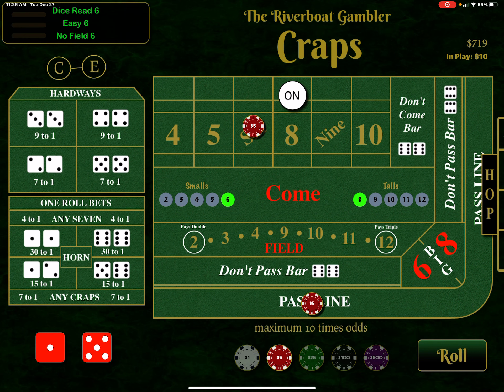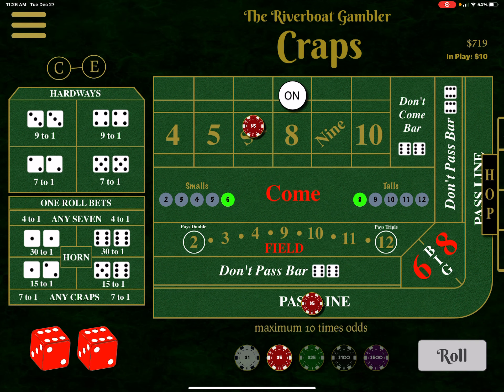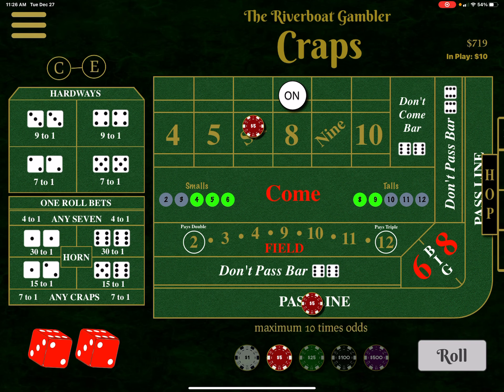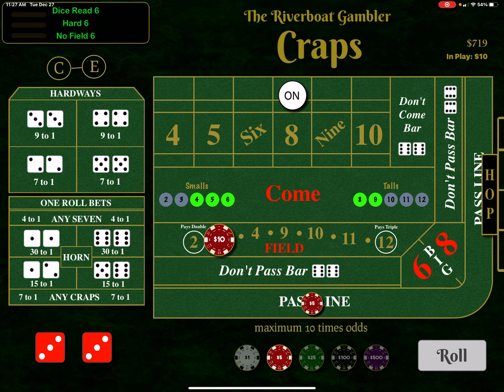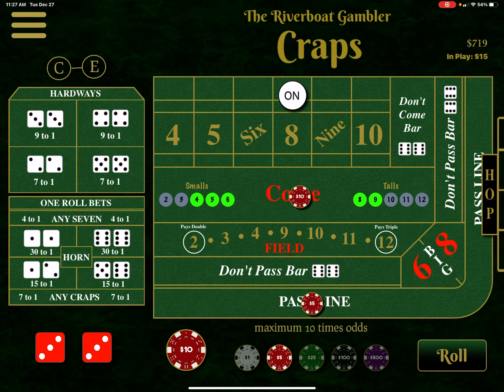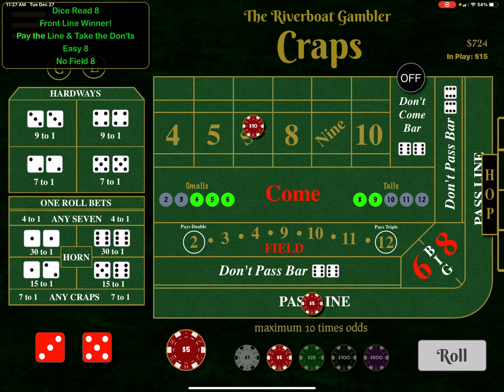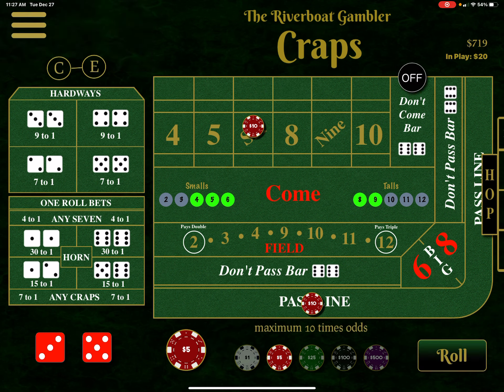So I got the six and eight. Now you see these all-smalls and all-talls — I'm going to load those up before I hit a six or an eight, you watch. Nine. Nine again. Ten. Four. And nine again. And five — I'm loading up those smalls and talls. Six — hey, I actually won one! That was a come bet, so I got two units on the come bet. Now if I get a seven here, that's good for me. A six again — the six is loaded out there. There's the eight — I added $5 to the eight. It's an equal size to the come bet.